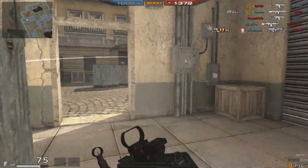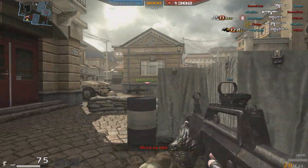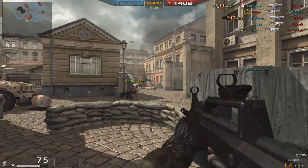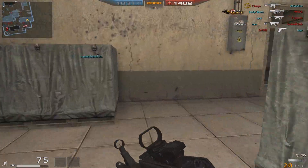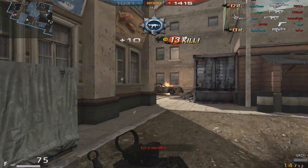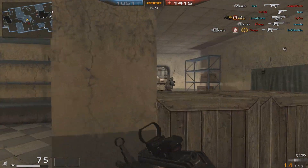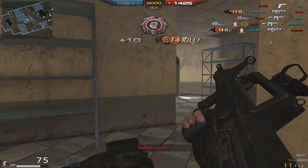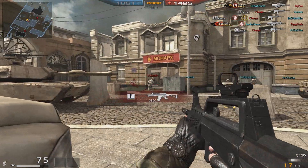Each burst is three bullets, and if you hit all three bullets you will kill the guy instantly. There's no getting around it — if you hit all three bullets, the guy's down. You can teabag his body and whatnot. The gun is powerful, but since it's a burst gun, if you miss even one of those bullets you're going to have to wait for the next burst, which comes after an insanely long animation.